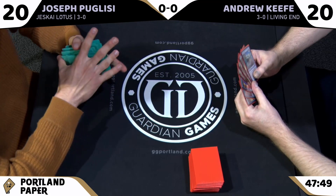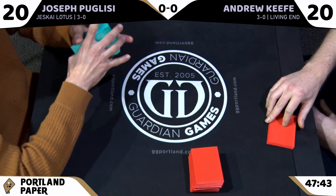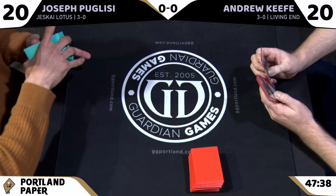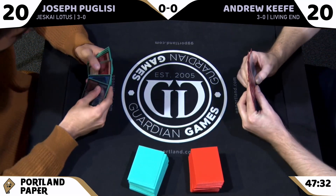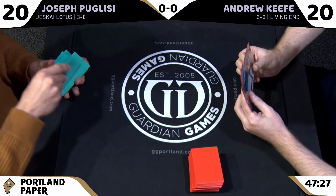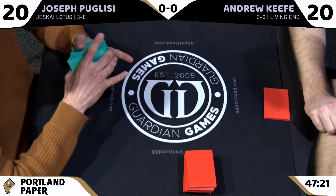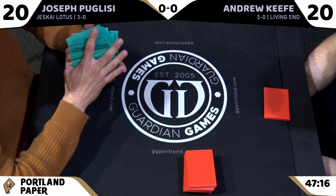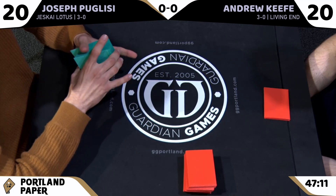The turtle lets you get back your cascade creature, bounce things, and it itself comes back as a huge threat. The funny thing about the Living End deck is it's cantripping through the deck constantly. Even though the sky turtle is only a two-of in most lists, your ability to find it is much higher than in other combo decks.